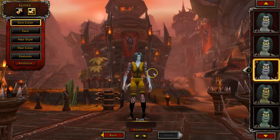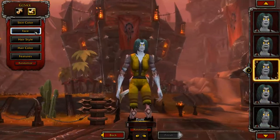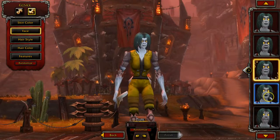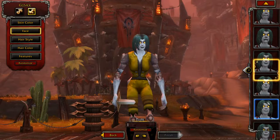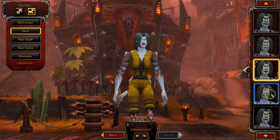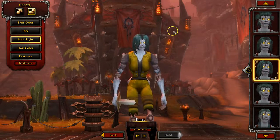If you don't like how your character looks later, there are salons in the game where you can change your character's appearance. Now we can customize the face — you can see all the different faces here. That stitched-up face is kind of cool. I always make mine look kind of girly. I want a pretty undead — she's kind of mean looking.